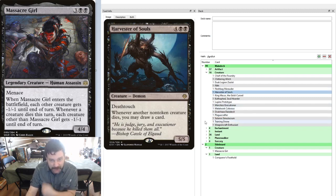Harvester of Souls is a 5/5 with Deathtouch. Whenever another non-token creature dies, you may draw a card. At 6 mana it's actually our top end in this deck — we have a very, very low curve. Being able to draw cards whenever any non-token creature dies regardless of who owns it is great, since Massacre Girl wants to see a lot of things go to the graveyard.